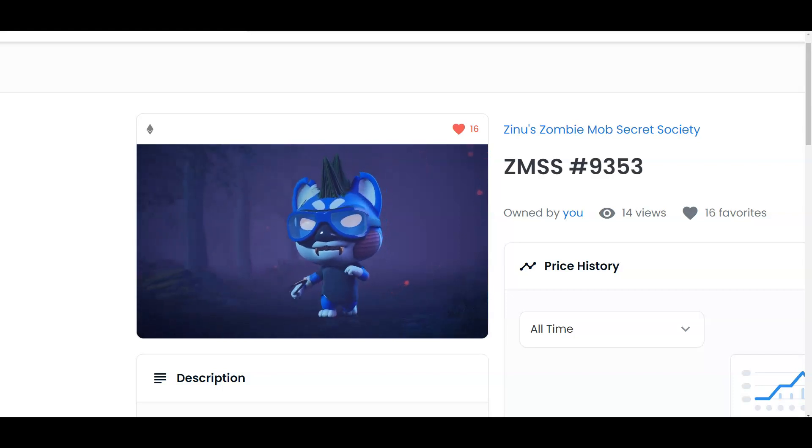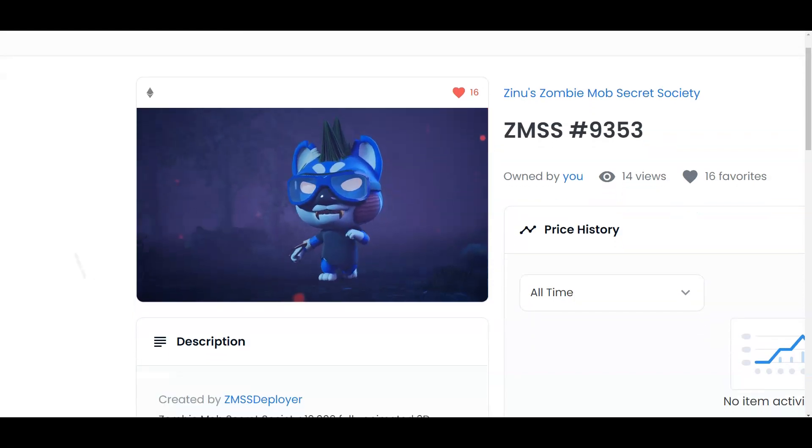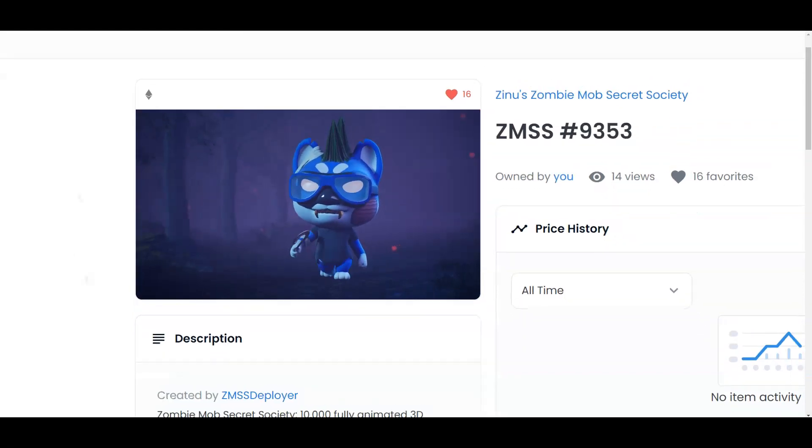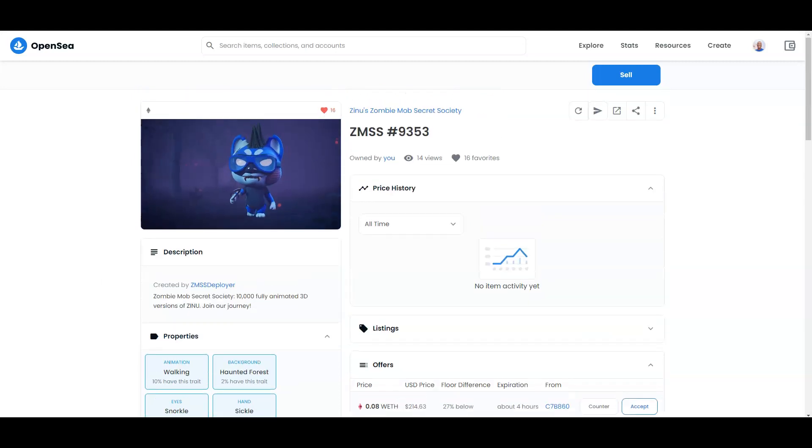Things are heating up in Zombie Mob Secret Society 3D NFTs. This is the first one that I minted about a month ago and I see an offer coming in at $214.63. I know it's 27% below the floor price difference, but it's getting offers already. It's early in the game.